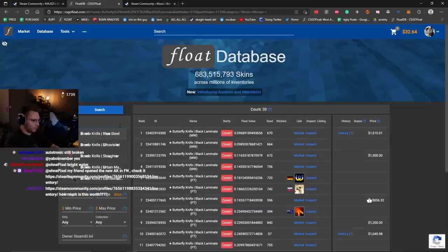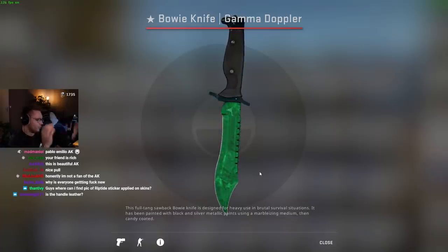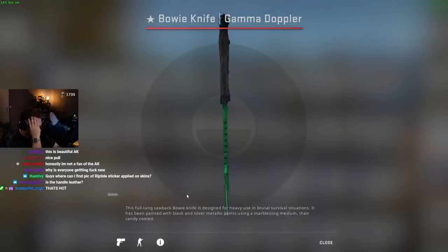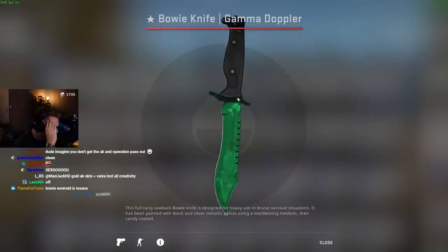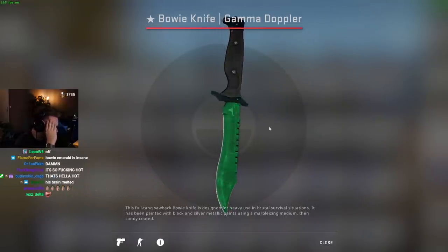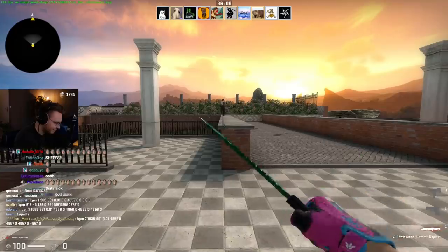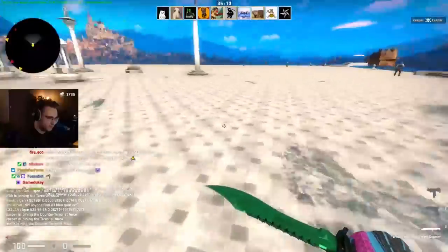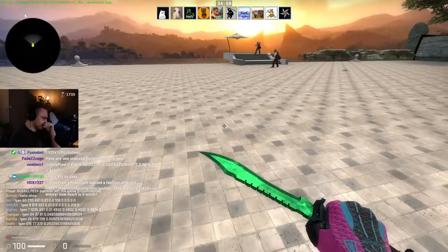What other emeralds got added? Bowie Emerald. Oh yeah, I want one. Only one Bowie Emerald. Oh, yes! No, no, no — that's sick, oh my God. Bro, look at the green dot — this dot is always green. Oh yes! And how this color is not black or whatever it usually is. I have to try it out again.